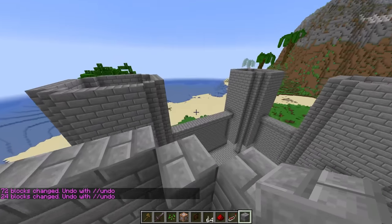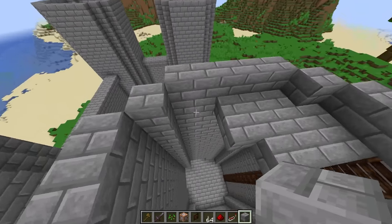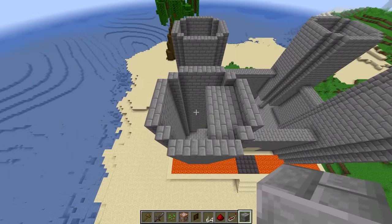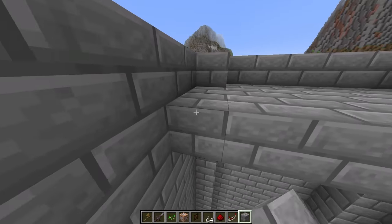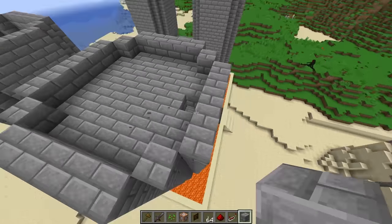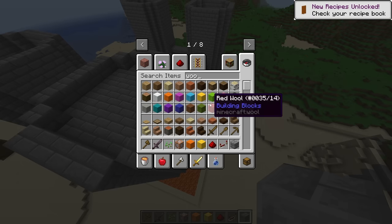These towers are becoming awesome! We should put a design on the outside for each element. I'll build the fire elements — this one can be the fire tower. What are you gonna build? I'll build the water tower! Let me grab some wool — orange, yellow, and red for this one. We can draw a little design on the front.